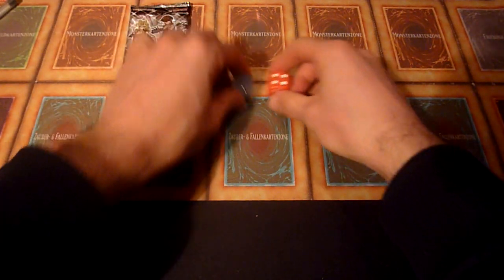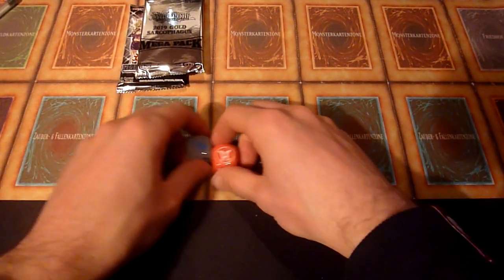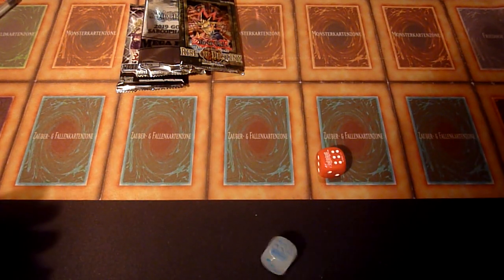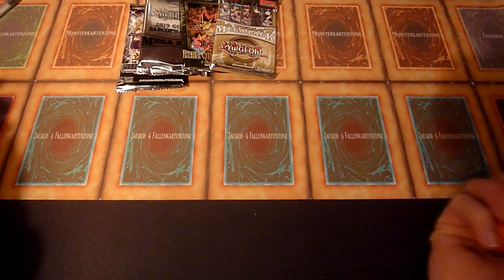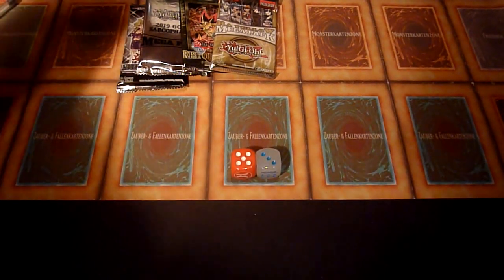That's a Legendary Duelist Season 2 — a 10. Then a 2019 Megapack — a 2, that's gonna be a cool one. Rise of Destiny 1st Edition — 12, another great one. Raw Yellow Megapack — they're coming back with epic rolls. An average 8 to cool down a little.